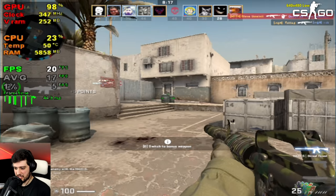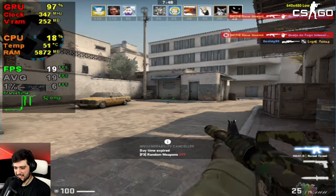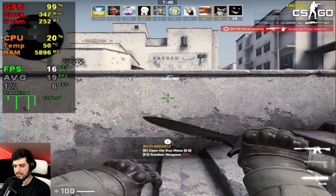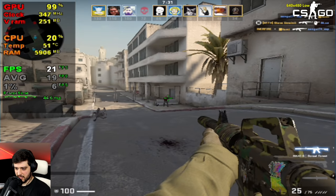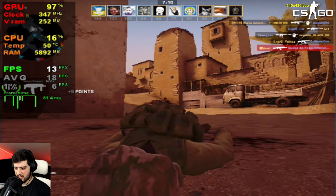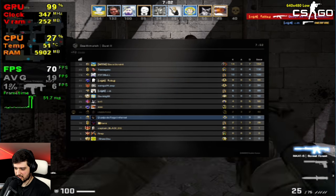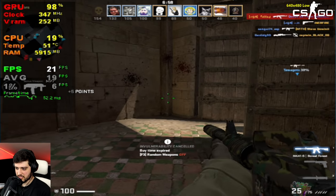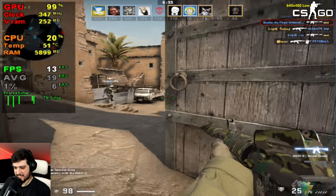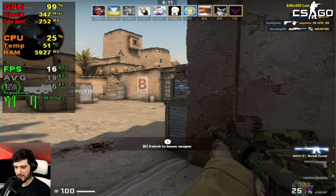How bad must you be, dude? Averages are probably gonna go up. Got him! Way worse than the GeForce 210 that we tested in the Counter-Strike franchise a couple of weeks ago. Check that out if you haven't already — it's pretty fun. With the GeForce 210 I was actually capable of doing something because we could get 30 FPS on average in this game. Double kill! It is so stuttery and terrible.